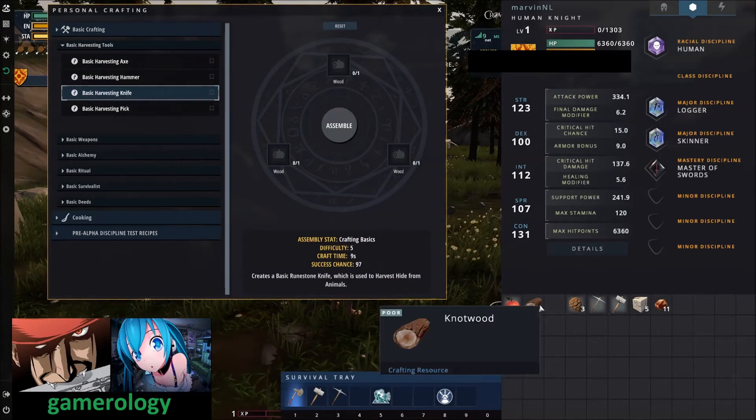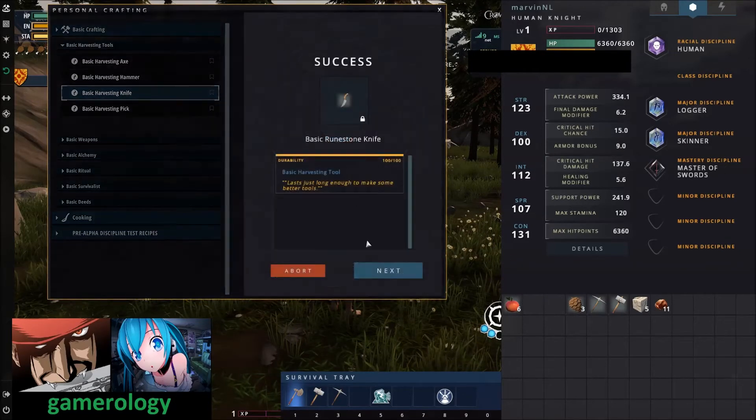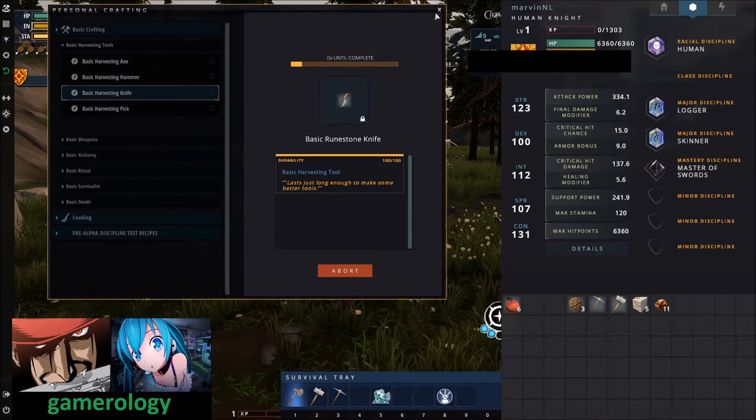I also need to craft a skinning knife. Everything that you basically need can be found in the starting area or in your personal kingdom, except for the boars. To get you started, I would recommend going to the campaign mode to get some resources.